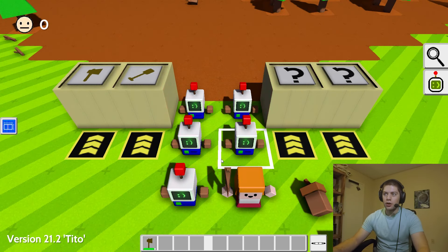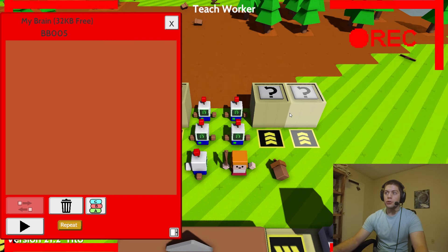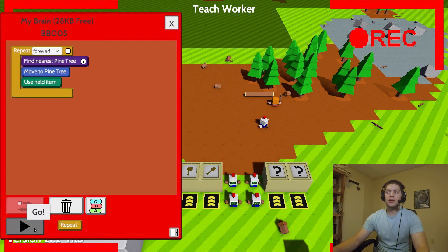Here comes kind of the hardest part of the video. You should have made up at least five robots. Then you have to press the space bar in order to instruct them — you're going to teach them to chop down a pine tree. That's all this one needs to do. We can even remove that move-to-location step, and we're just going to hit repeat and then hit play.